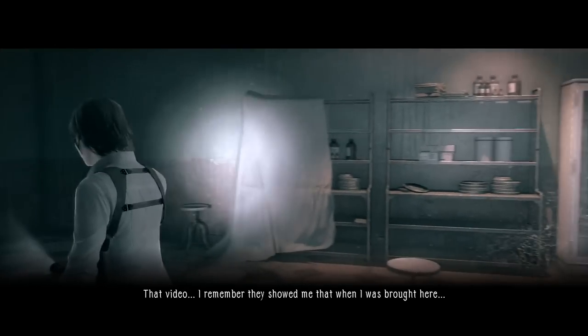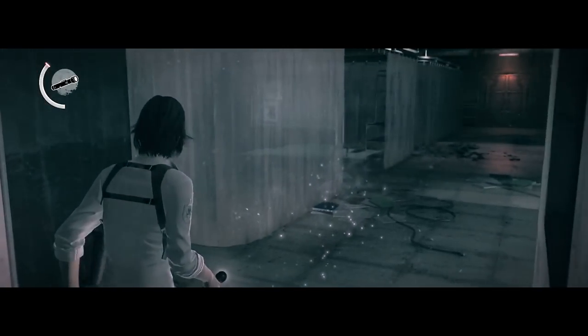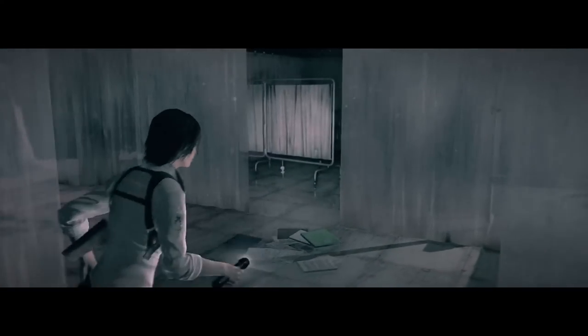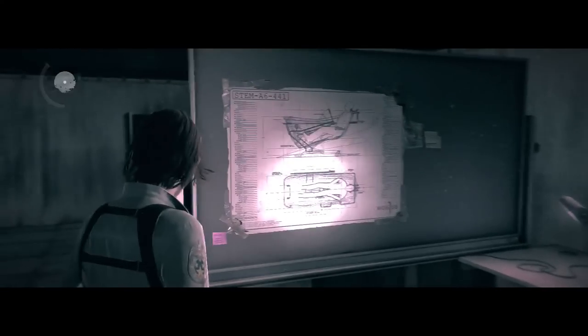That video — I remember they showed me that when I was brought here. Next up, we have to unveil three hidden images so that we can progress to the next area. So we have to step inside all of these curtains and reveal these hidden panels. I guess this would be the place where the doctors did their consultations, since there are computers and so on. And the last one is behind this board — there we go. Now we can calmly move to the next area.